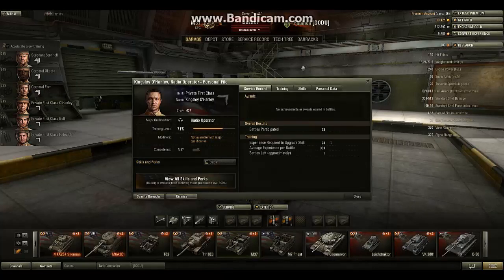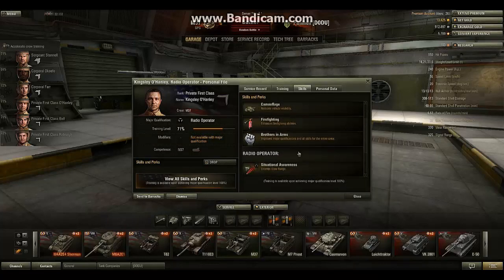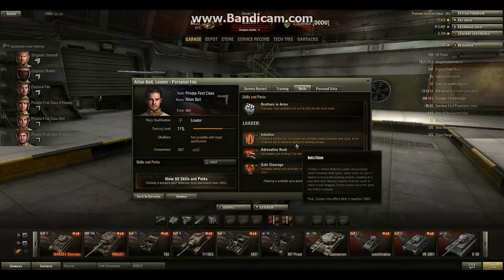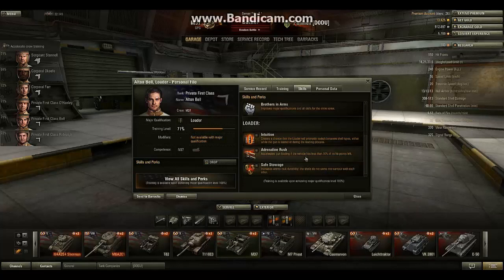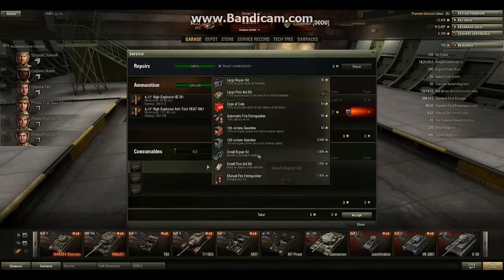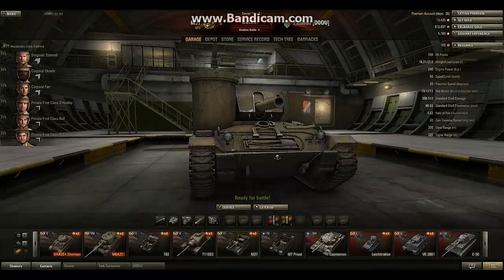The radio operator skills are very important, because this is an extended view range — you can use an extended view range and an extended signal range. These two are really handy, and maybe call for vengeance, because mostly if you are dead the whole enemy team is in your base — that's handy for your team to snipe into your base. Also, replenish, safe storage, and intuition — all of these, because these artys are slow reloading. You can use all of these consumables. Maybe plus 5% to engine power, or even plus 10%, so you can easily run away. The octane gasoline is really handy, and you can exchange your manual fire extinguisher for the octane gasoline so you can easily run away.